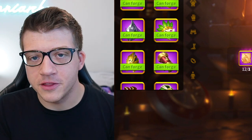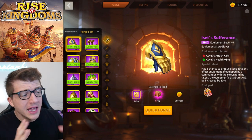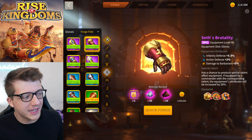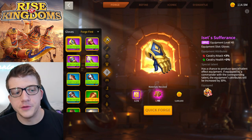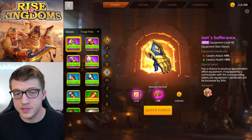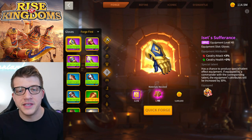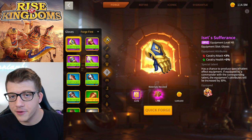Coming in at number 10 is Isset's Sufferance — the cavalry gloves. For some reason Lilith gave us 6% of stats on these gloves, whereas any other purple gloves only give you 5.5% or 4.5% plus set bonus. When talented, it bumps up to 8% of stats, which is higher than the 7.5% you'd get from something like Seth's Brutality. Point for point, you're getting the most stats out of these purple gloves compared to any other option.